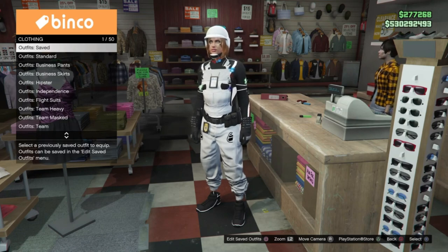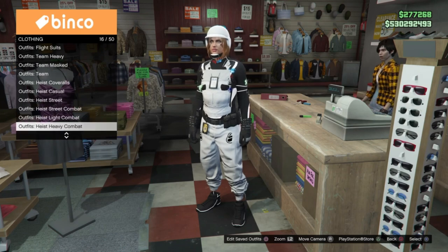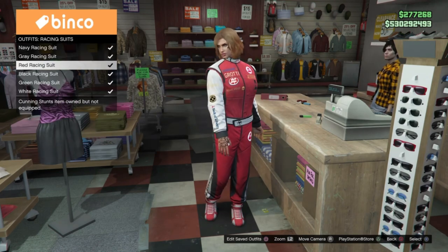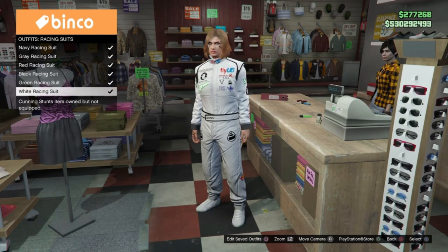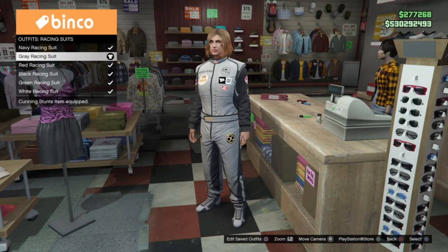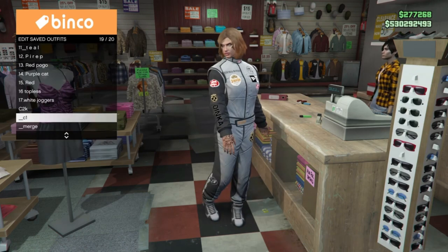For our first step — and of course it's magic, it always is — we are going to go into the racing suits and we are going to pick the racing suit that has the logos on it that we want. It can be any of the racing suits. I'm going in with the grey racing suit logos, the classic 6ix9ine's, and we are just going to save that in our C1 position.